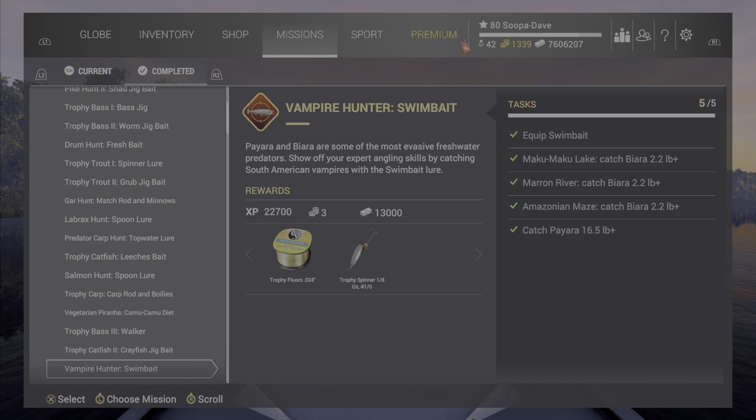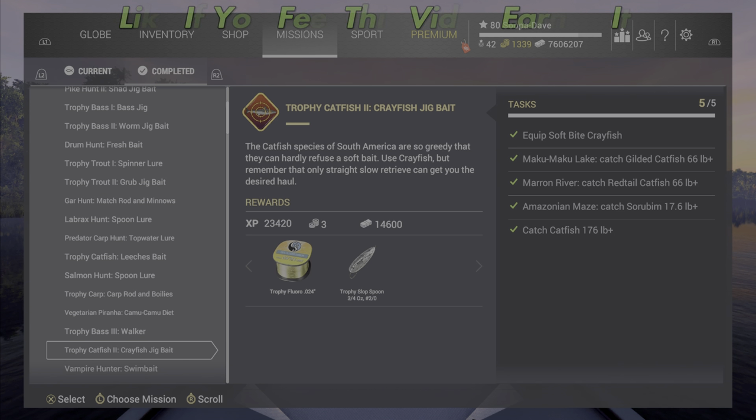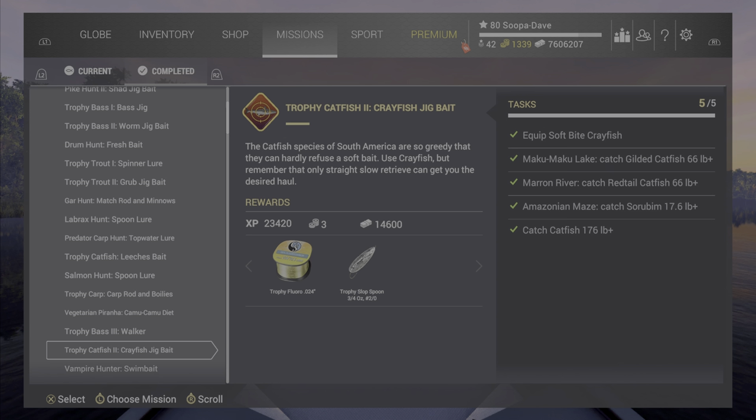To me it feels like they should revamp this trophy gear. That's just my opinion. Maybe they're made to be early game, but once you get to Baku, Merid River, and Amazon, there's not a whole lot of reason to bring out a trophy spinner — or for example a trophy slap spoon after Maku and Marin River. Anyway, you guys let me know down in the comments if you use any of the trophy gear and what you think of it. Have a great day — we'll see you next time folks.